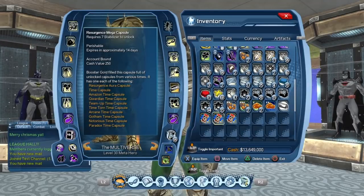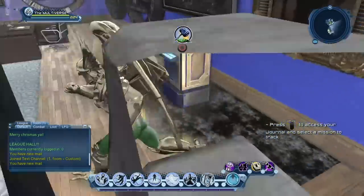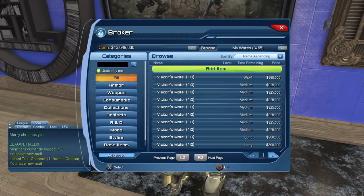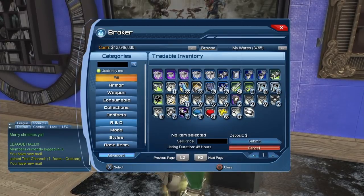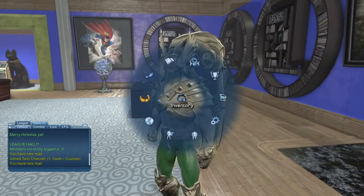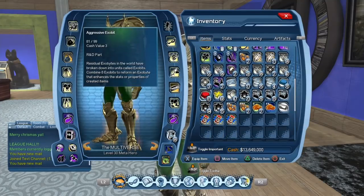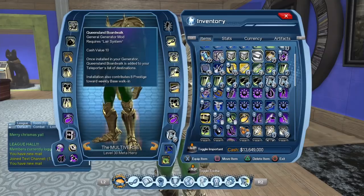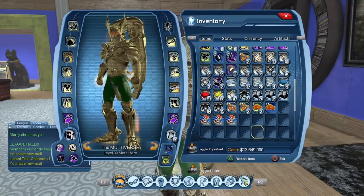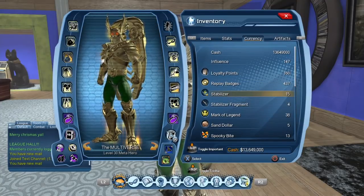Also, you can see those mega capsules are account bound. That means you cannot sell them on the broker. Selling time capsules on the broker has been quite popular — as soon as time capsules were available, people would sell them. Sadly, you cannot sell the mega capsules on the broker. I suspect it's probably because they really want you to spend actual stabilizers to open them. You probably can sell the items inside the mega capsules on the broker, but you have to open them first.